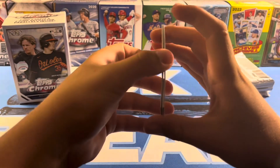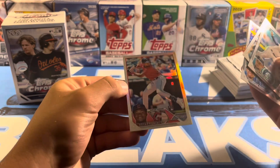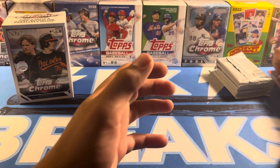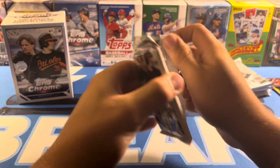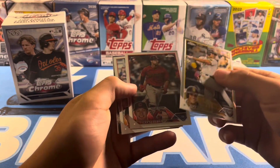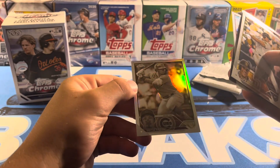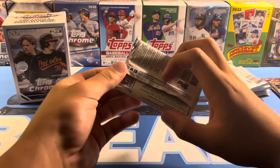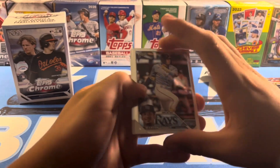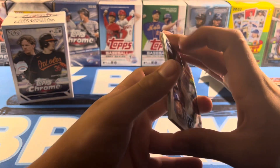Target today was absolutely loaded with these. These boxes are worth about $20 to $50. Oscar Gonzalez Refractor right there. There are 32 cards in a box and you get pinks and sepias. There's a Corbin Burns Technicolor and Seiya Suzuki Sepia. Wander Manila and Bladet Refractor. Not too shabby right there.